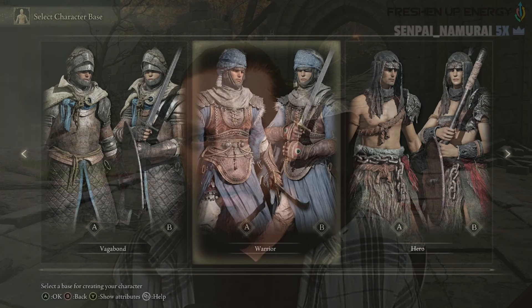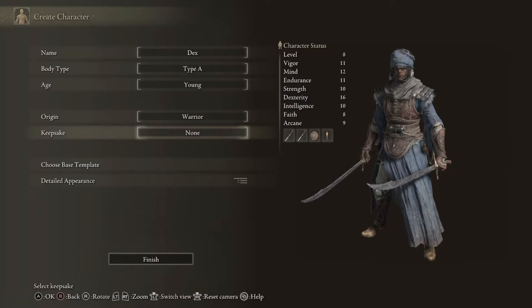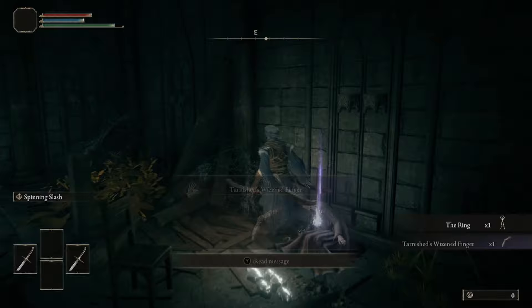When picking your starting class, you're going to want to go with the Warrior. This will have 16 dexterity right at the beginning, and that is the highest dexterity stat of any character you can choose in Elden Ring. The beginning of this route is always going to be the same.